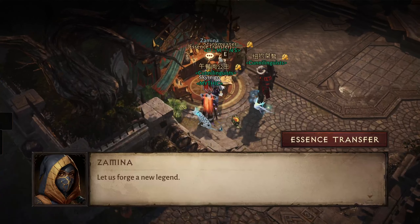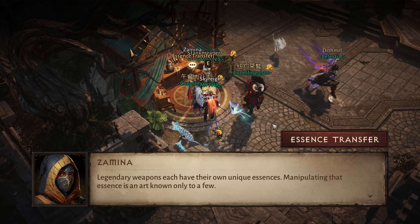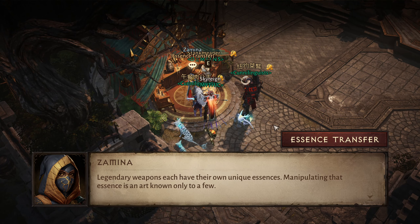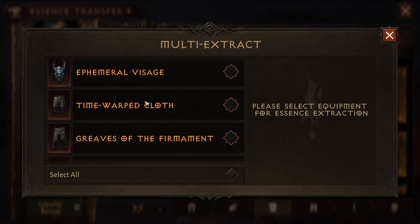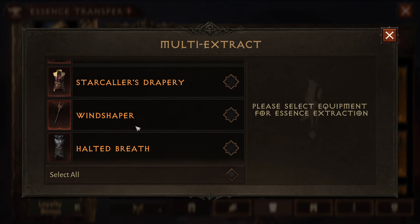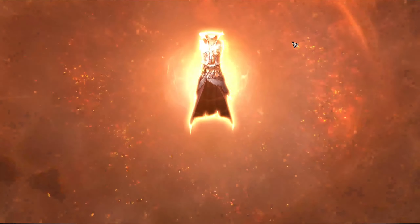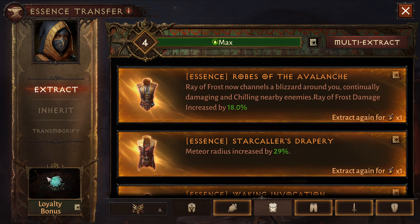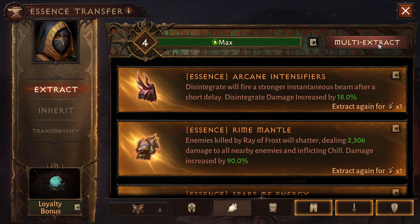Here we go — let us forge. Oh, I'm still in the raid — let me leave. I hate that; that's the one thing I really don't like about the Purge that they never fixed. Here we go — loyalty bonus, let's rip the new one. Halted breath — let's do this one first. This one's pretty trash, bam — boom! Oh yeah, it lit up! Okay, now we know what it looks like. I didn't see it that well the last time since I got everything before it lit up.